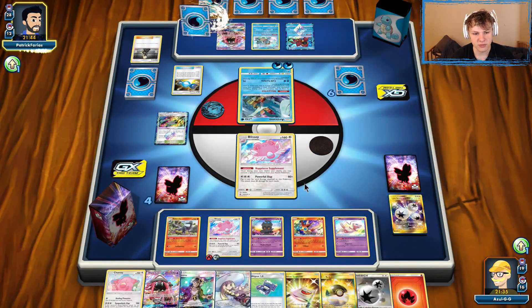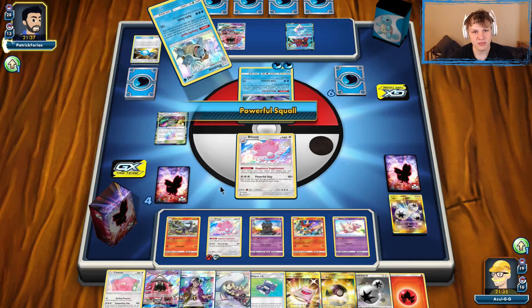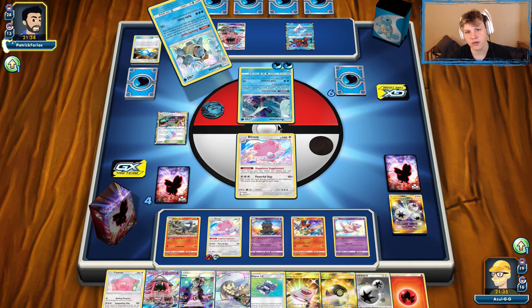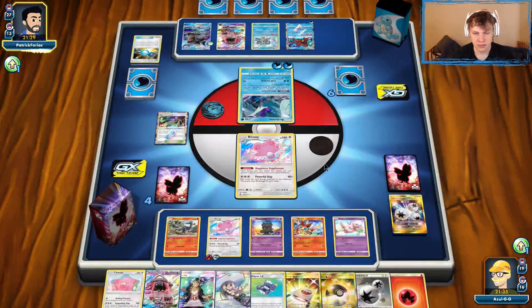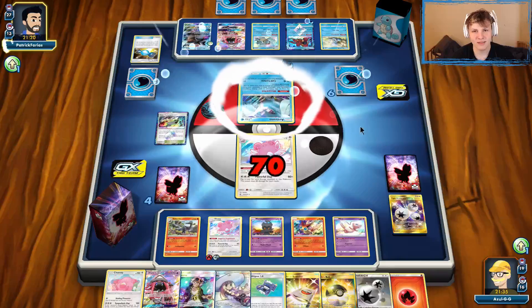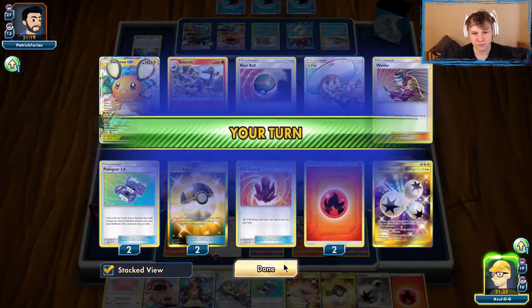Either a Fiery Flint or Fire Crystal — we need to build up a big Blissey to deal with that Blastoise. We want to try and one-shot it in one hit. Or we could Guzma KO the Articuno, Guzma KO Volcanion, Guzma KO Lele — that would also be reasonable. Depends on what our opponent gets going. They don't have a ton going — that Let Loose really did quite a number on their hand. They've already used their Lele, so the Let Loose did quite a bit.